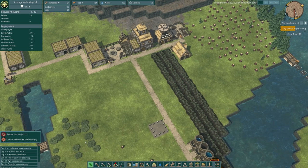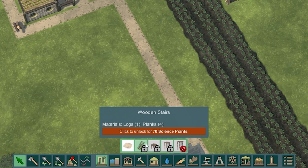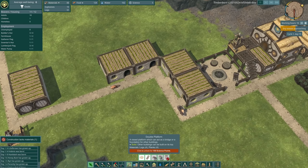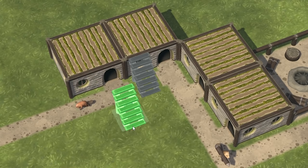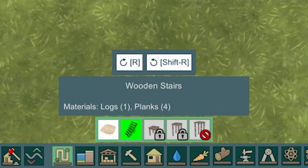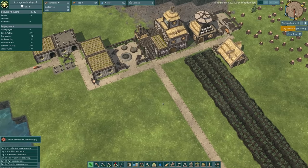I want to start building upwards — I don't want to take up too much space. I feel like multi-story beaver living is the way to be. So if we were to build stairs — does that block the path? Yes it does. They also need planks. Oh, it says right there — they need planks. So that will go in eventually and then I want to build another house on top, a mirrored house like that. But before we can do any of that, we need a way to build planks. To do that we need a lumber mill, but we need to power our lumber mill with power.